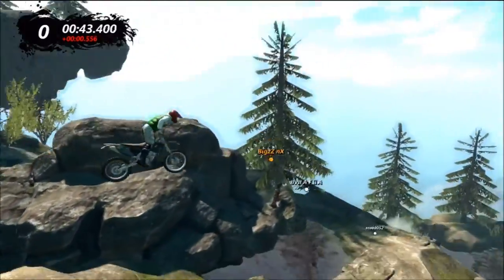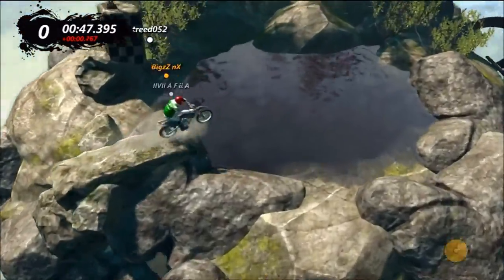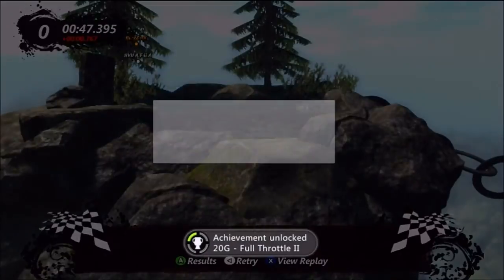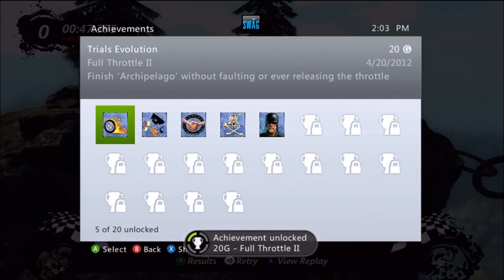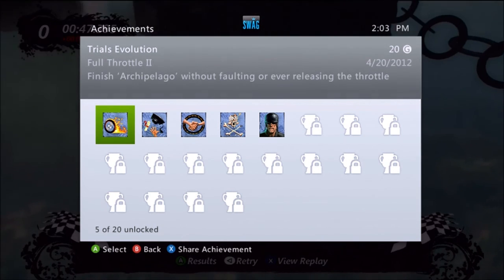And it comes up right here and you'll be good to go — as you can see the achievement pops there: Full Throttle II. Remember guys, for more tips and tricks check out achievementhunter.com.